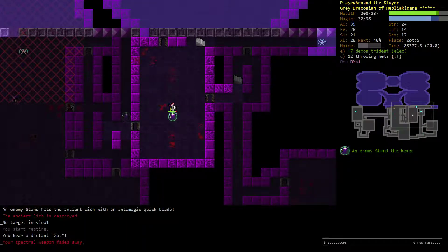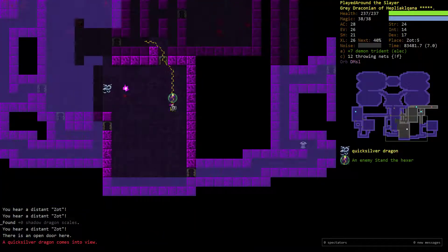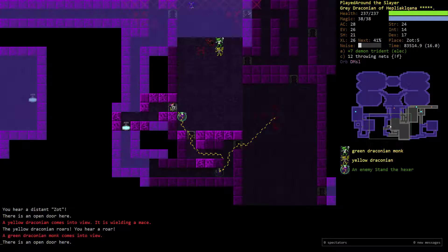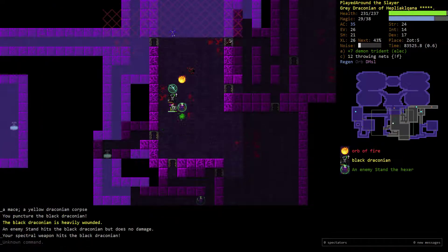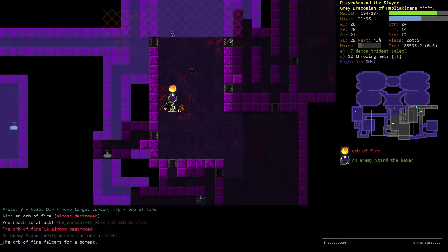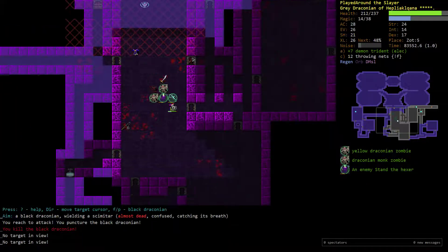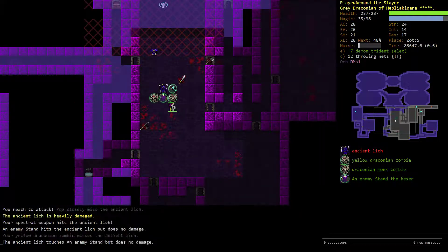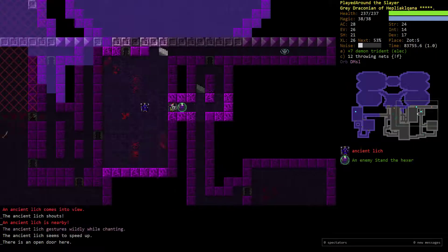The Anti-Magic weapon from the Hexer makes this area a lot more straightforward than it should be. Anti-Magic is really busted — if you guys play Berserkers, you know why. It just completely annihilates all spellcasters and anything based on magic. And generally speaking, all the danger in this game comes from magic. Or things that are just faster than you. But look at that — he didn't even get to touch me. He just hit me once with a fireball splash and that's it. Orbs of Fire are much more straightforward if you have an Anti-Magic weapon.